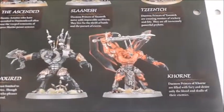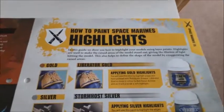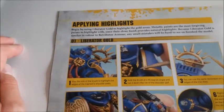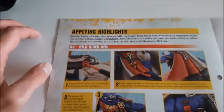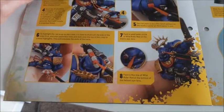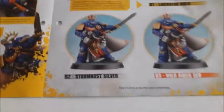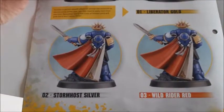Weapons and powers include daemonic axes, hell-forged swords, malefic talons, and psychic powers. The page shows the ascended Slaanesh, Tzeentch the favored, and Khorne — all different Daemon Prince models, any of which would have been really cool to have. We go straight on then to highlighting with paint. It gives us how to highlight gold, silver, and red using Liberator Gold and Storm Host Silver on your models, and Wild Rider Red for all the little details. The finished captain looks great when painted that well.